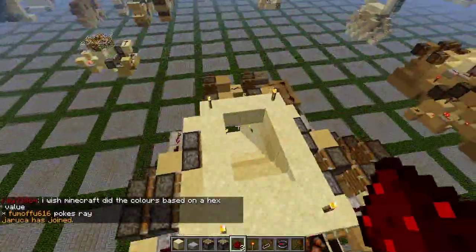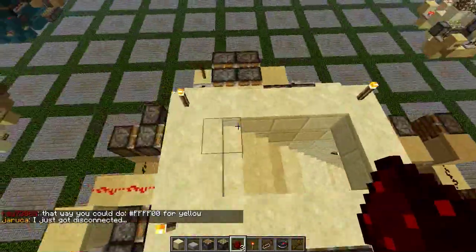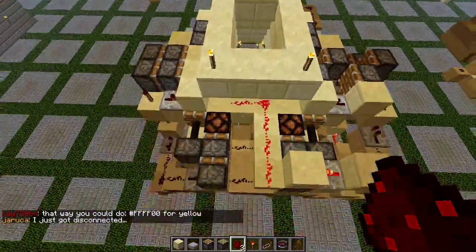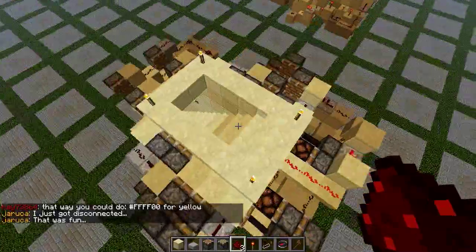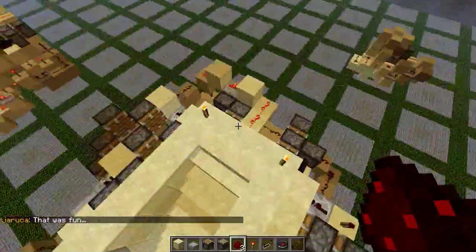So I'm not going to do a tutorial for it. It wouldn't work in 1.5 anyway, so I guess I'm just making this video to show you that it is indeed possible to make a two-wide seamless BUD staircase.